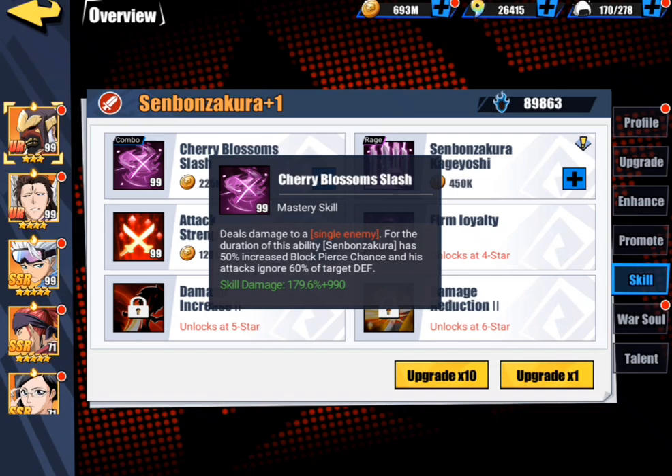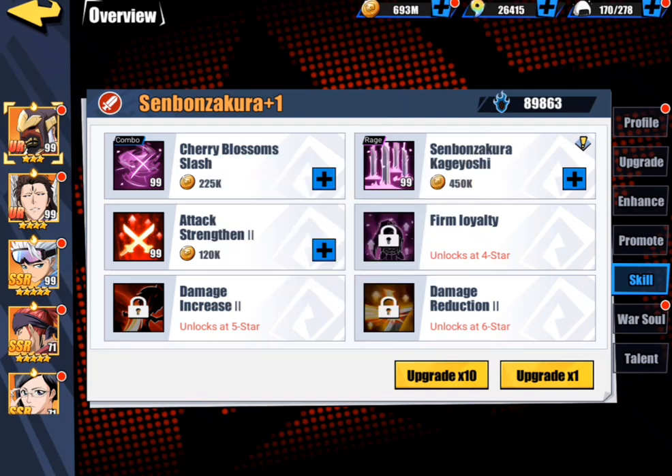If you can get him with a bunch of block, War Soul-wise, you probably want to put a lot of crit on him. Because he already has block pierce chance, he already has defense ignore — all he really needs is crit. And he does lack crit a bit, but if you can get crits off, he actually does hit okay. That's probably the best part of his kit right there. I really do like his Mastery Skill quite a bit. It reminds me of kind of like a Yotoichi-type Mastery Skill.